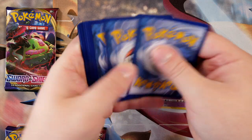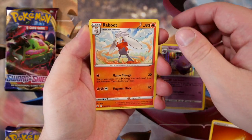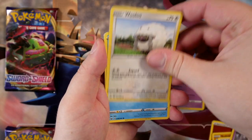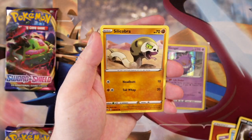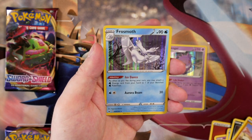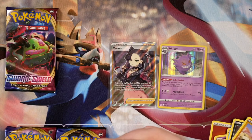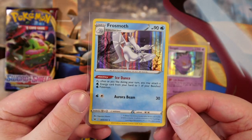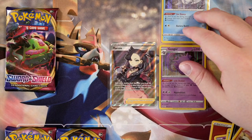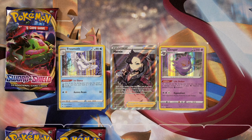Zacian pack next, my turn to keep the code card. Fighting energy. Raboot — love to see that. Sudowoodo, Hop, Sinistea, Wooloo, Shellder, Croagunk, Silicobra. A reverse holo Ordinary Rod — very ordinary. And then we have a Frostmoth holo card! Back to back holos! Frostmoth — one of the coolest new Pokemon in Generation 8. It could be competitively viable if used correctly. Let's put Frostmoth next to Marnie.